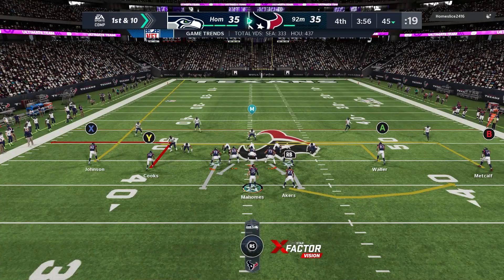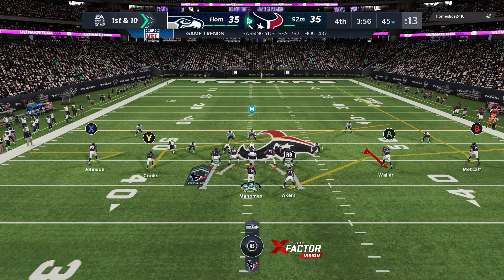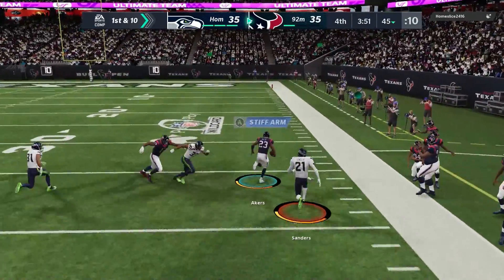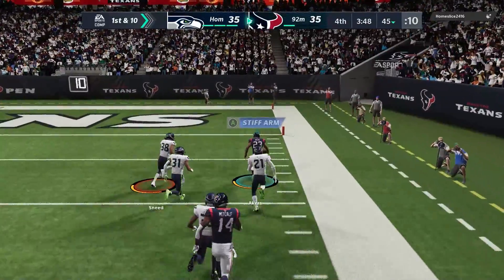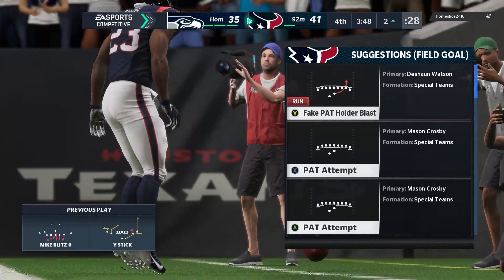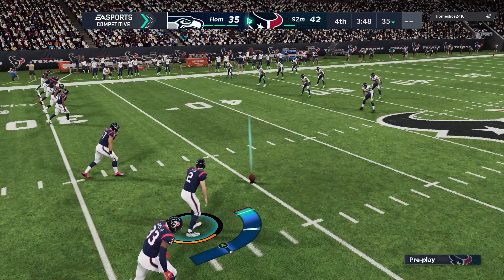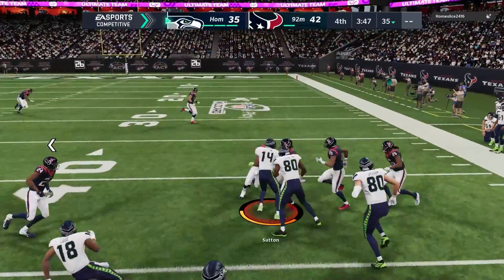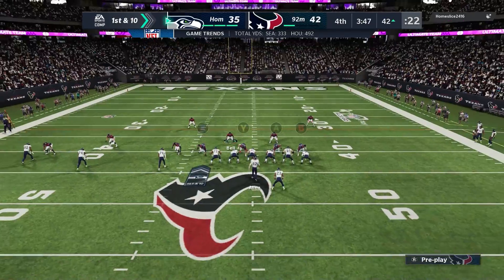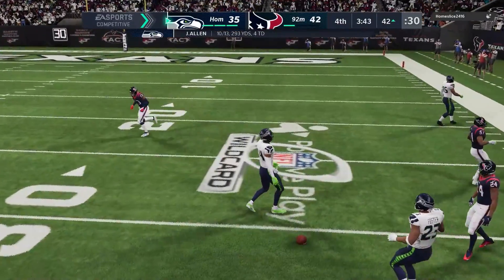I go for the onside kick and get it — I wanted to see some momentum there. I couldn't afford to keep playing catch up every down. I check the Y stick, he peels off with his user so the back is open. He misses with his user, I get good downfield blocking and get a touchdown. Now we're back in the driver's seat with the lead — went into that fourth quarter down seven, now I've scored 14 unanswered. I go for another onside kick because I don't want him driving down the field and taking the entire clock. I don't want to leave this game up to a coin flip in overtime because I don't trust my defense — if he gets the ball first, he's going to win.